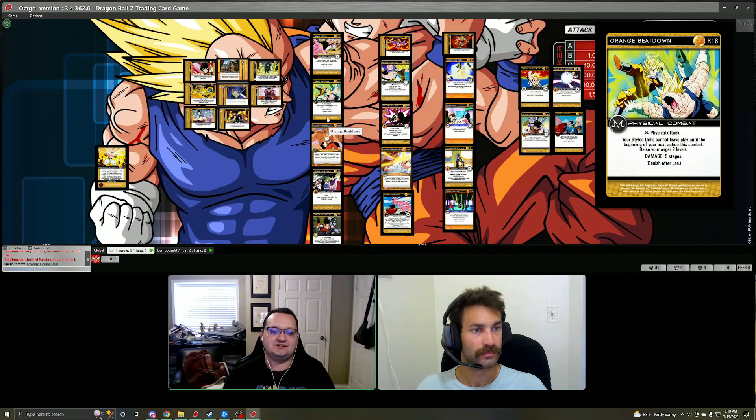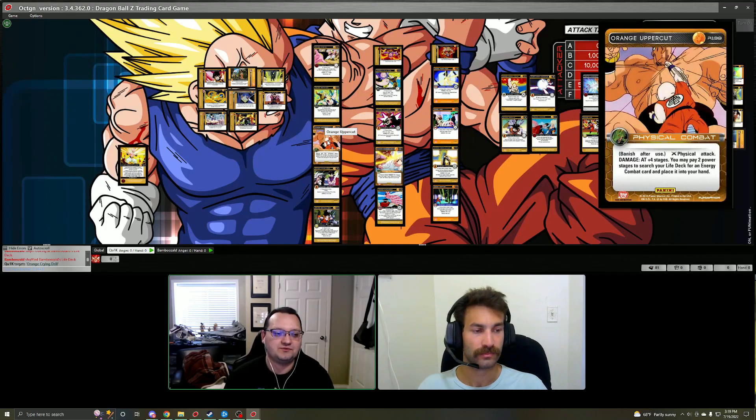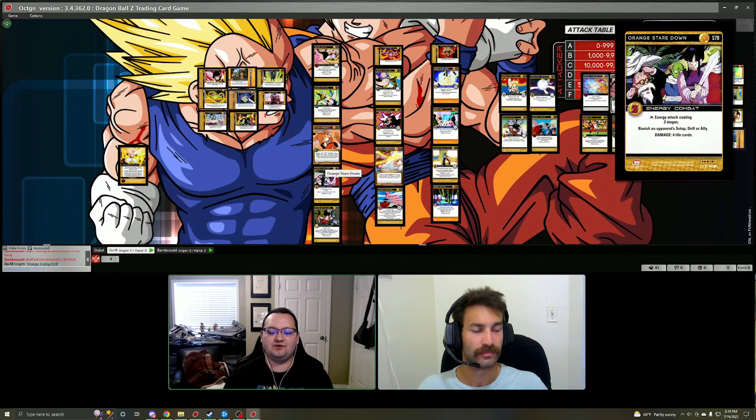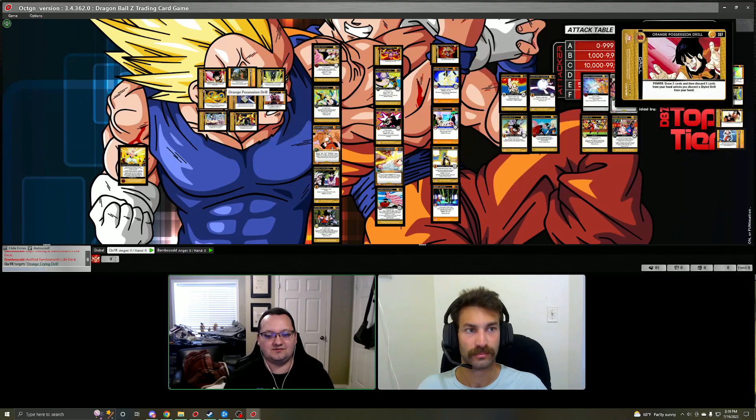If you need to protect your drills on your opponent's next action, Beatdown is another way to protect them even if you aren't leveling up. Orange Uppercut has been errata'd to a limit one, but it's a really good limit one — you can pay two stages to perform a physical attack and then search your life deck for an energy combat card. It can be a variety of energy attacks or blocks that block energies. The two main targets are Orange Stare Down for board management — banishing your opponent's card from the board — or Orange Bicycle Kick, a great way to cycle out some of those infinite drills or tuck back drills like Crying Drill so you can pull out your other infinite drills.